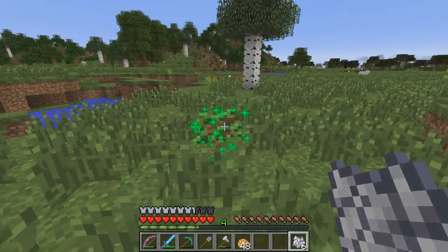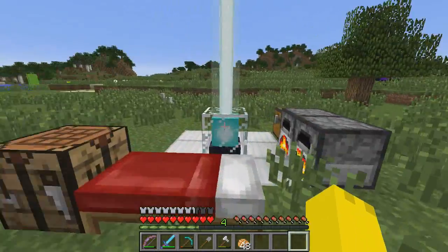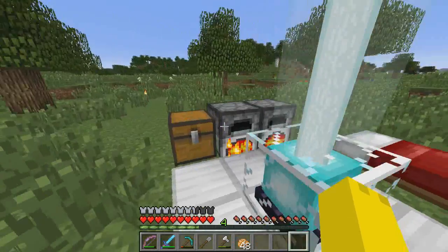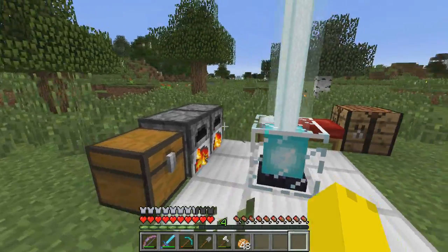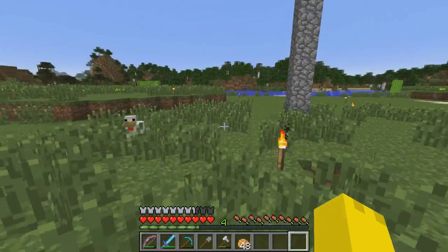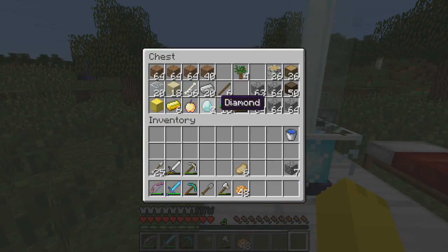Welcome back to another episode of Achievements in Minecraft. Last episode we went into a cave trying to find gold so we could make the golden apple - the good one that uses gold blocks - and we were able to make that. I was playing on the snapshot so I believe the achievement was called Notch's Apple or something like that. I'm back playing on 1.7.5 now, not on a snapshot, so the golden apple achievement won't show up, but we have the golden apple.